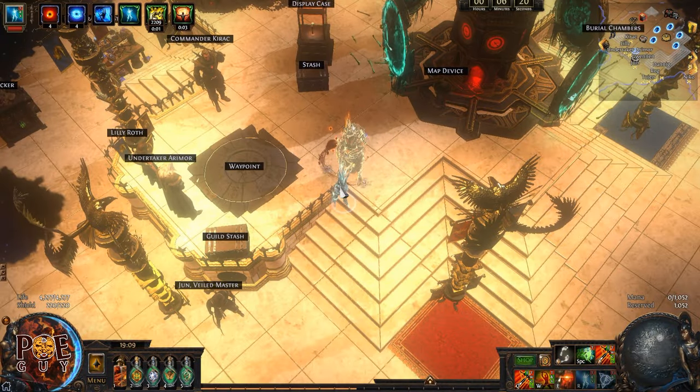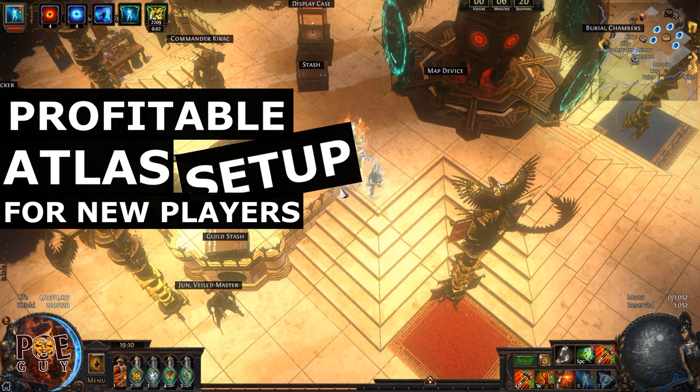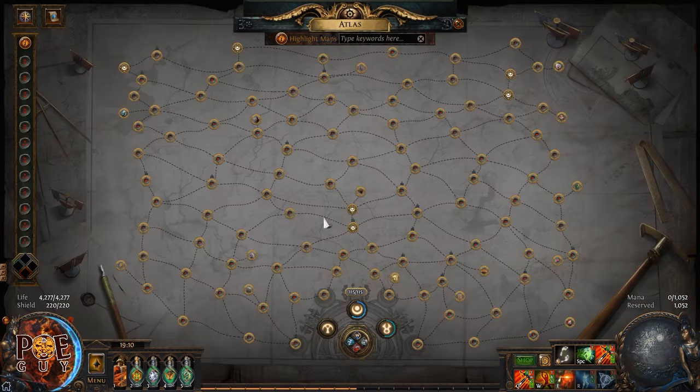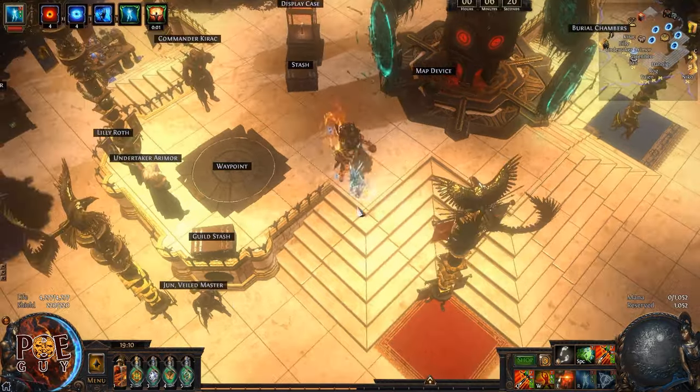Hello my boys, I have a surprise for you. So people asked me to create a very profitable atlas setup for new players that can bring you good profit. I already had one that was for League Start scenario, which helped you to unlock your bonus objectives and to get early currency very fast. But here you want to make real profit, like really nice profit. And I made a setup for you. But before you jump into it, I want to show you something very funny.